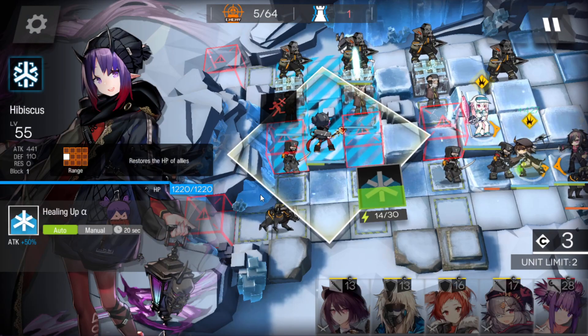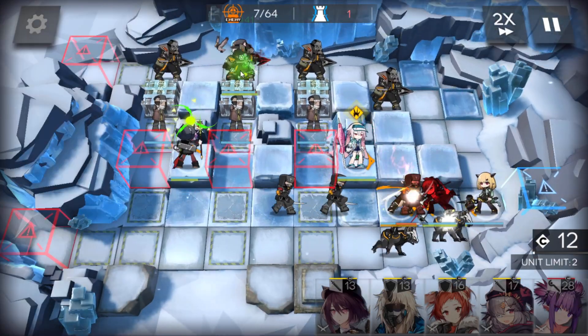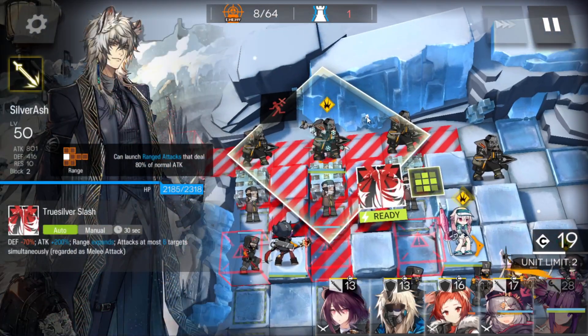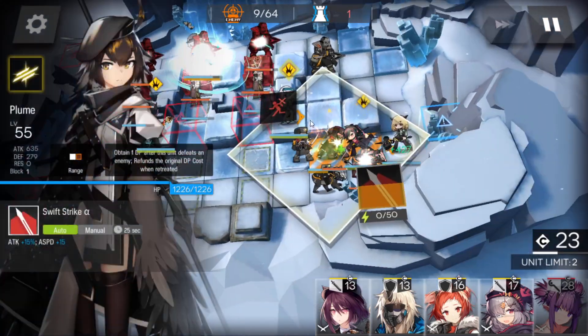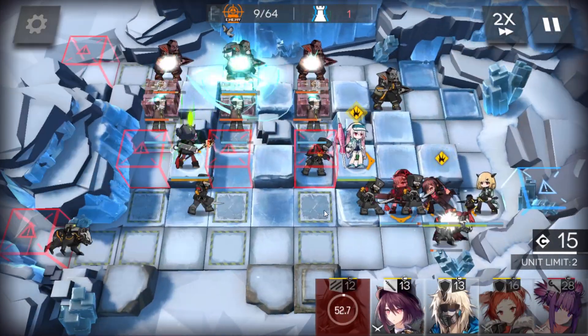It's good if you have a strong medic so you can keep Sivrush alive. Use the skill when this enemy attacks — not yet. Okay, now use the skill. Here, you can swap the single block vanguard into an AoE guard. Use the skill to heal more.